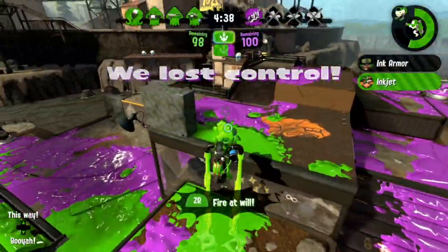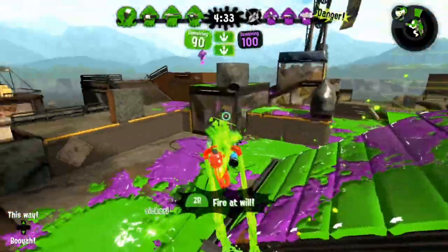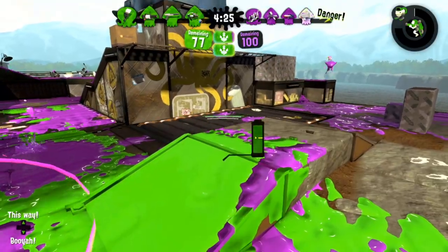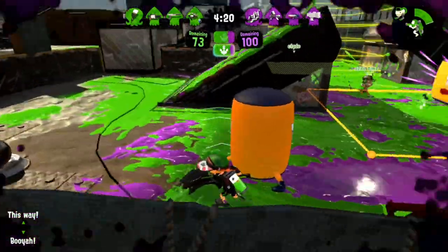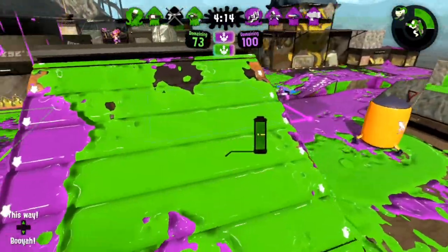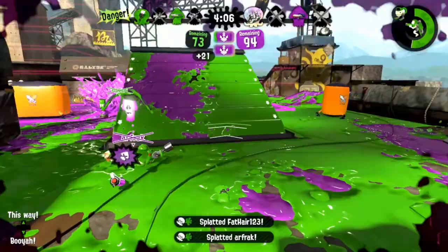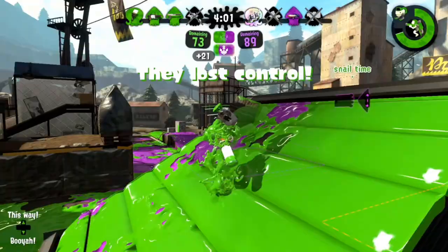We quickly maintain map control, and I Inkjet to put more pressure on the Tetra. While I poke the junior here, I decide not to engage in this fight since I'm really vulnerable to being pushed from mid. The opponents quickly take that side of the map, so if I stayed in the area with the junior, I would have gotten picked off. Retreating allows me to play with more cover and with my team, finding two kills on opponents that are being really greedy. Sometimes it's really good to know when to back up and play more defensive.